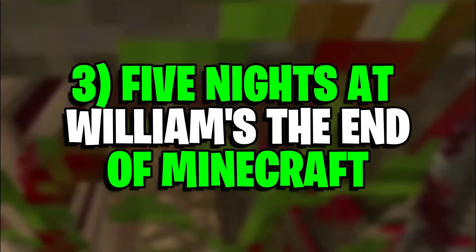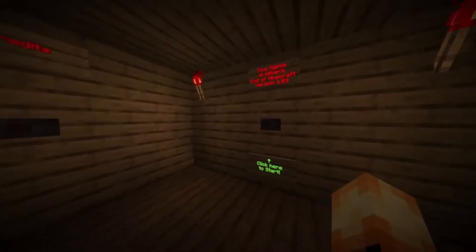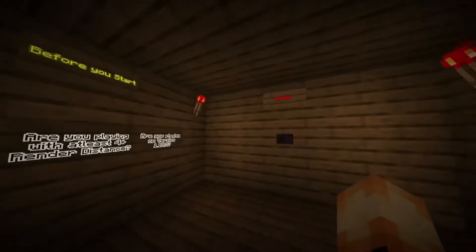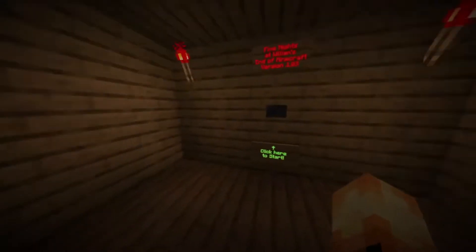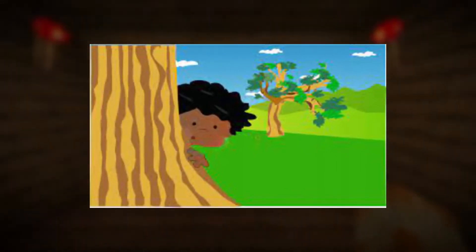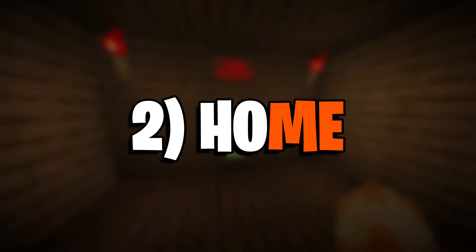Number 3: Five Nights at Williams — The End of Minecraft. This horror map is very similar to the popular game Five Nights at Freddy's. Users work at a dino theme park and are trapped inside as the exit has collapsed. They hear someone talking, so players decide to hide in the office until the threat goes away, grabbing a monitor and a flashlight.